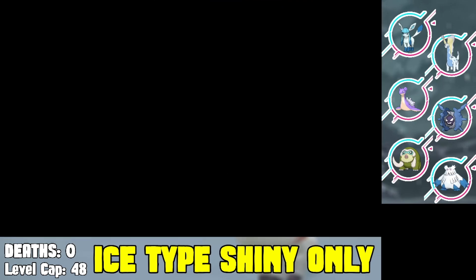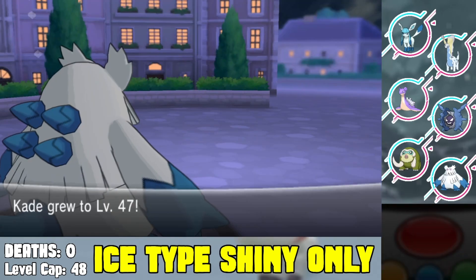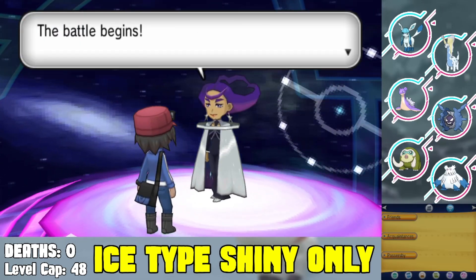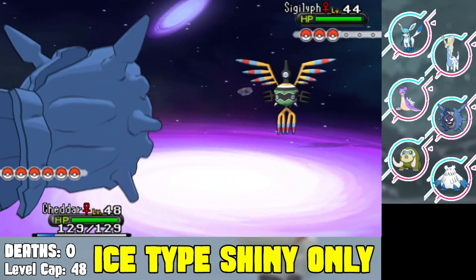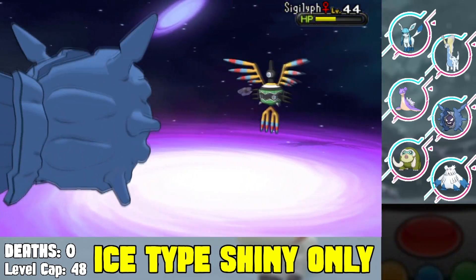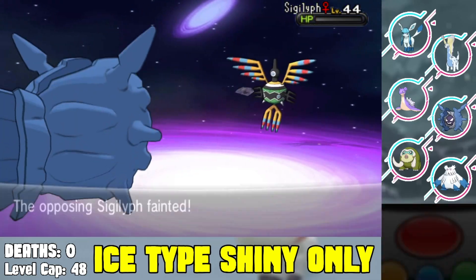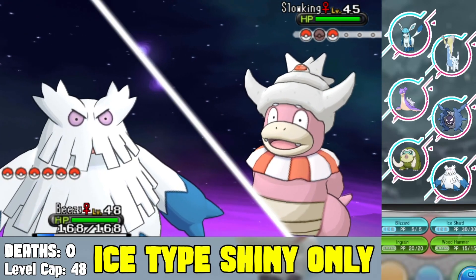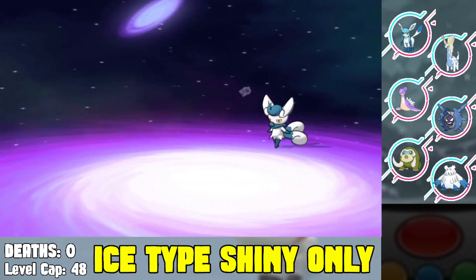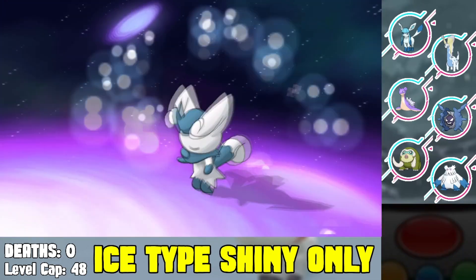We head to Anistar City, beat our rival — her Greninja is useless. Then we face Olympia, the psychic type gym leader. I start with Cloyster to Icicle Spear — she sets up Reflect which is annoying, but Cloyster has Skill Link so we break through it and beat the Sigilyph. I switch to Abomasnow to Wood Hammer the Slowking, then switch to Amaura which two-shots the Meowstic with Blizzard. We beat Olympia pretty easily.